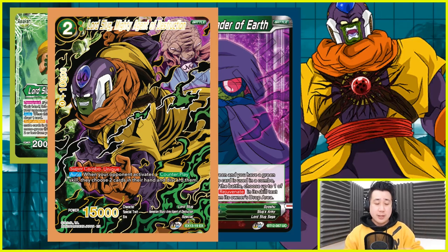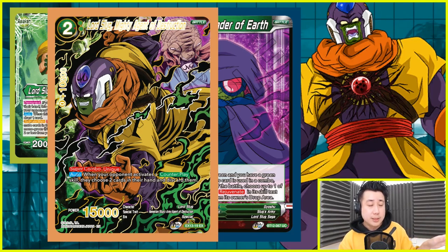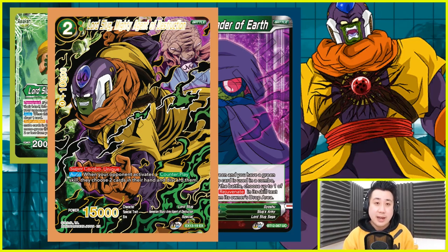So when you activate it, you can swing with your leader and combo with this, or when you are defending with your leader, combo with this. Then the next turn, activate main, and this card comes back on the board. If you want to use it again, use it again — it's a free 0 plus 10k every single turn. And it kind of keeps a check on those counter plays in this meta. This card cannot be KO'd, by the way — I will show you why.